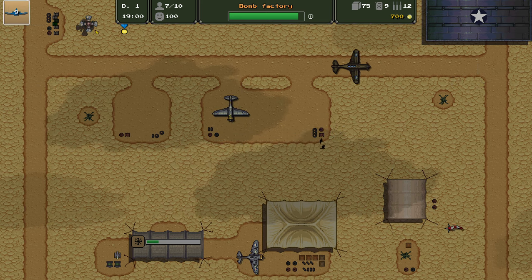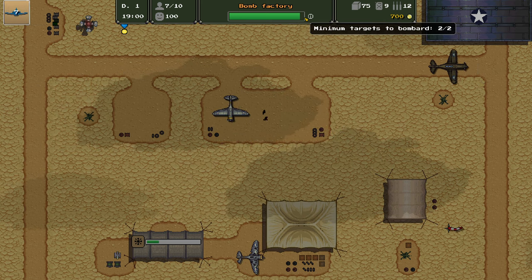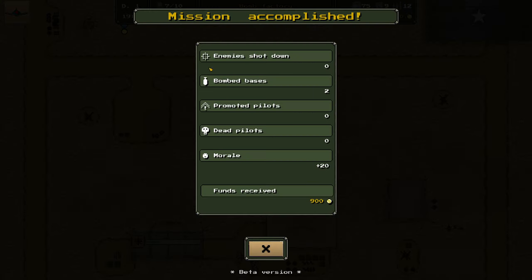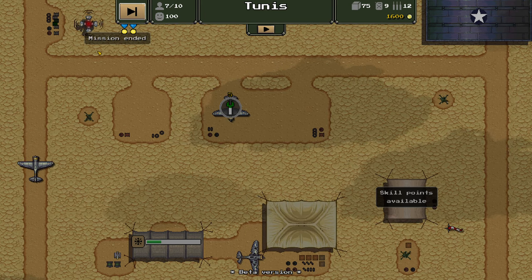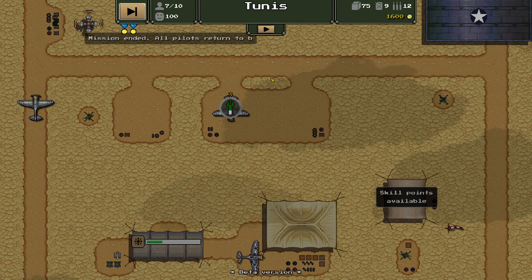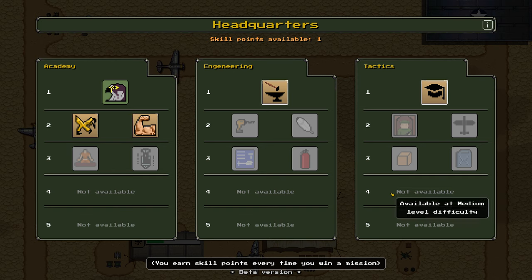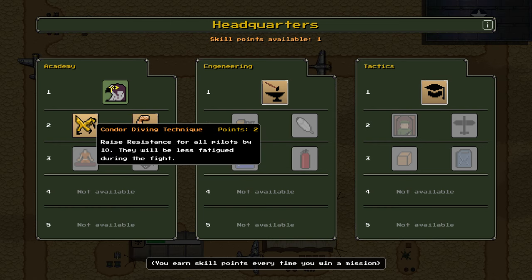Why are we still taking off? Why are we still doing the mission? Can I just let the day run out? There we go — mission accomplished. We were able to manipulate the game into allowing us to get away without being shot down again. We've got another skill point available.